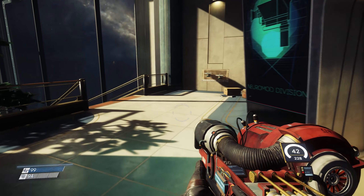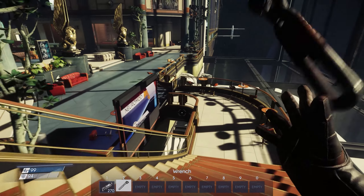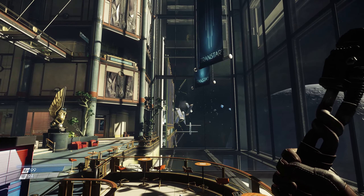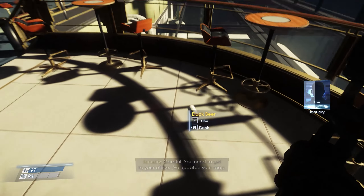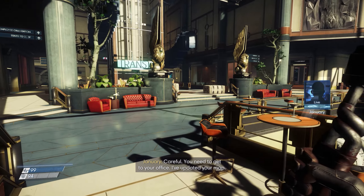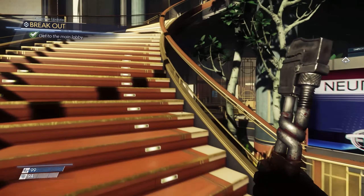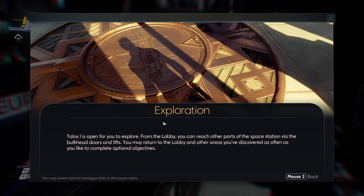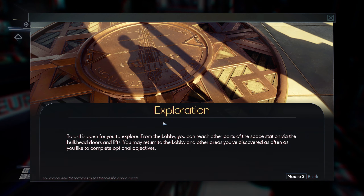Let's not take banana peels and lemon peels. That just vented a part of the station - not good. Am I gonna get a gun? My office? Yeah. First of all, why on Earth do I have an office? Exploration - Talos One is open for you to explore. From the lobby, you can reach other parts of the space station via the bulkhead doors and lifts. You may return to the lobby and other areas you've discovered as often as you like to complete optional objectives.